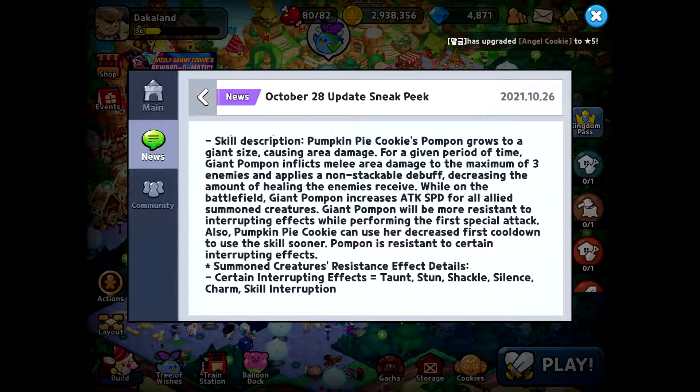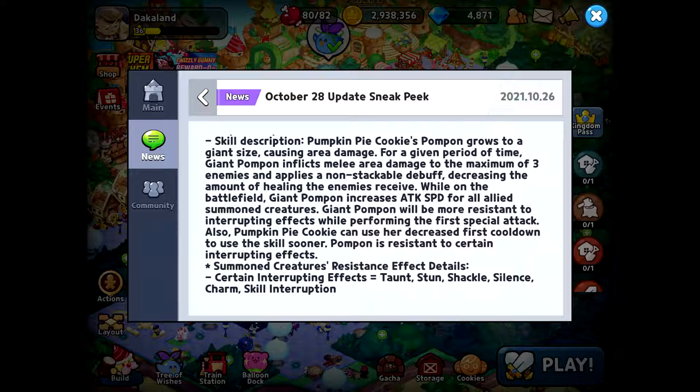Giant Pom-Pon inflicts melee area damage to a maximum of three enemies and applies a non-stackable debuff decreasing the amount of healing the enemies receive. So it's basically going to be very helpful.